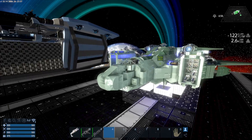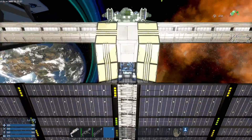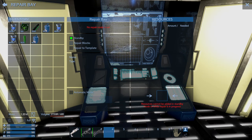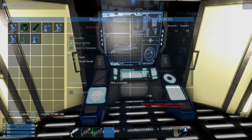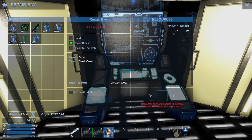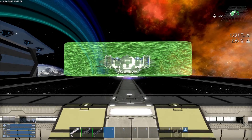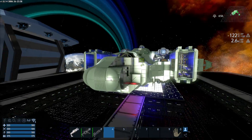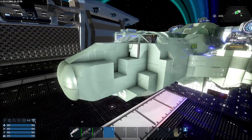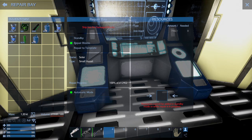Now you can see I've damaged this ship — I'm just going to lower it a little bit. You don't want to dock it because if it docks it won't repair; you just want to hover it right above that repair center. When you go into the repair console there are two options: repair blocks and repair to template. Repair blocks does just that — it only repairs damaged blocks. I put in 19 iron ingots, hit automatic mode, and you can see a couple of blocks pop. Now all the blocks are repaired, but the ship is still missing a lot of blocks because I did not repair to template.